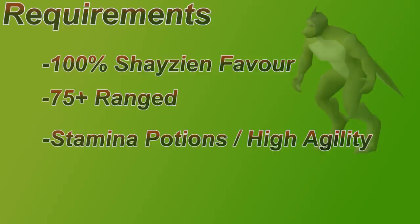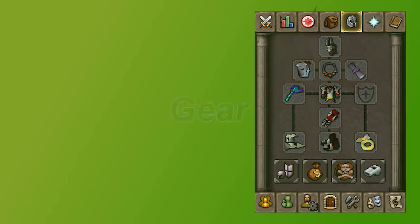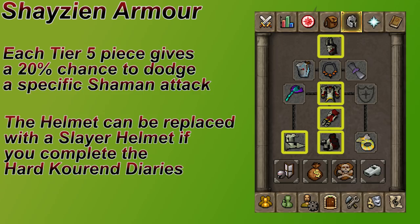Here's a look at what my typical gear setup is. I'm going to go over all the possible replacements for any of this gear, but for the most part none of this is really too difficult to obtain. The main thing you're going to notice is the Shayzien armor. The shamans have an attack that can hit you pretty hard, but it is completely negated if you're wearing full Shayzien armor tier 5. Each piece of the armor gives you a 1 in 5 chance to negate the damage, meaning you have to wear all 5 pieces for it to fully negate.